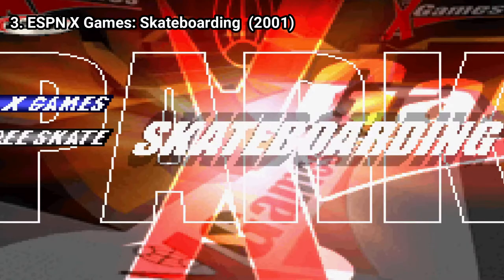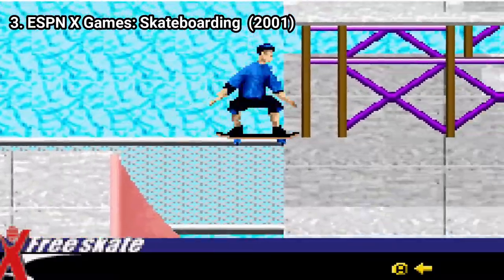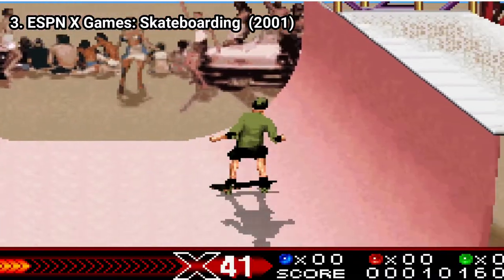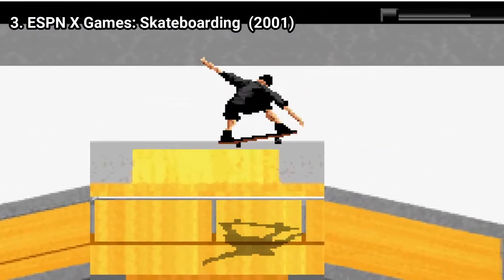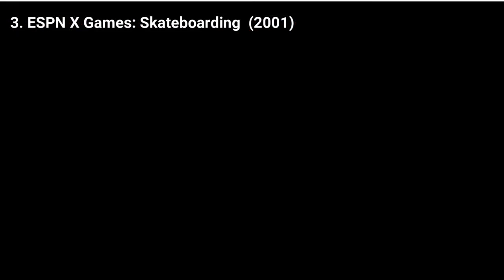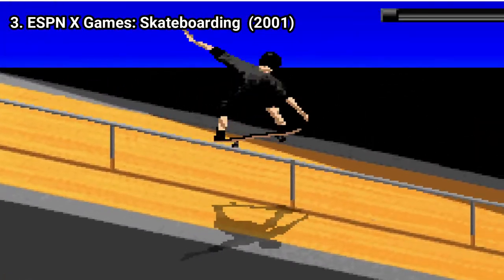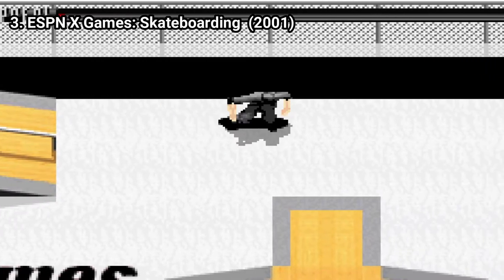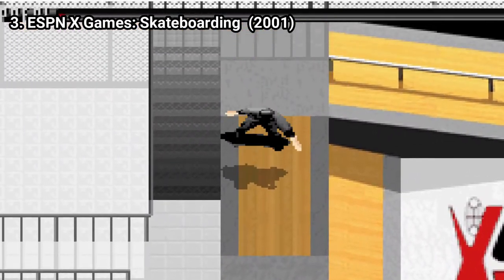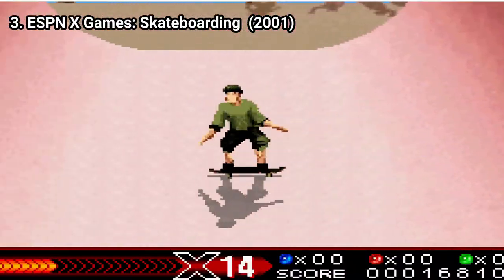Aspen X Games Skateboarding is an underwhelming game. You have 2 game modes: doing verts on a big ramp, or doing verts in a skatepark. In the first one, you have a big vert ramp and have to do tricks. In the second one, you have a skatepark where you can free roam and choose what vert you want to do tricks on. But this is no Tony Hawk. Controls are clunky and bad, and the isometric camera doesn't help either. The tricks you can perform are severely limited — you can't do flip tricks like in Tony Hawk, and grinds are limited too. You can mostly do only vert tricks, and even those aren't as satisfying to pull off as in Tony Hawk.